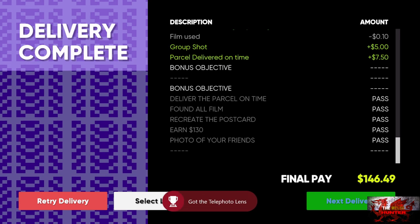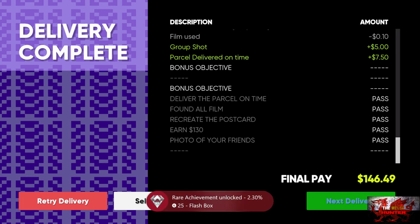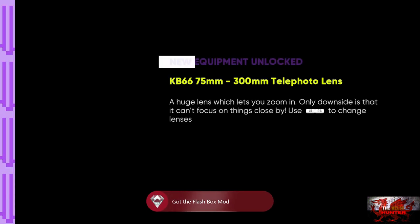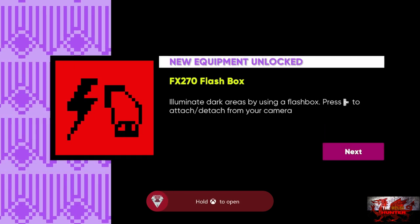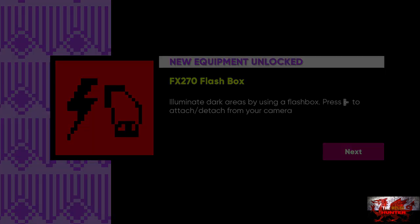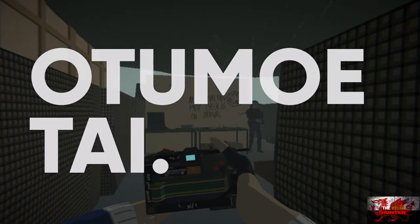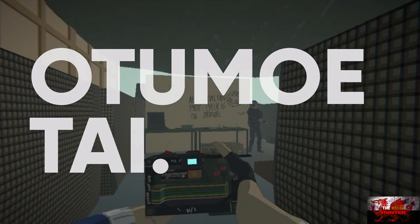We also get the telephoto lens now, which when you put it on is like an extreme close-up. We get a third achievement called the flash box — it illuminates dark areas using a flash, which we never really need or use throughout the game. Welcome to the second level!